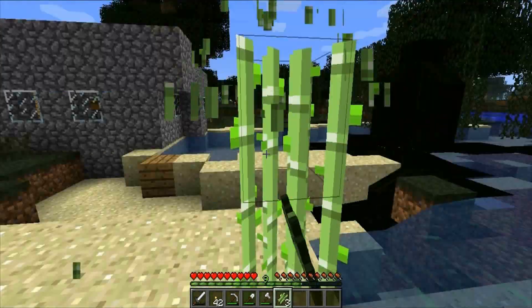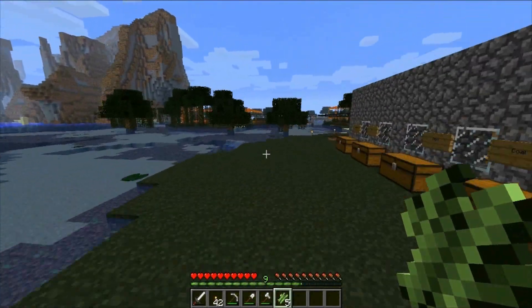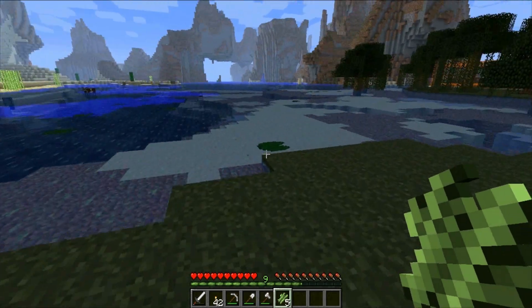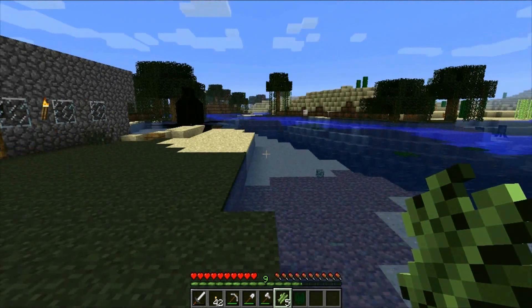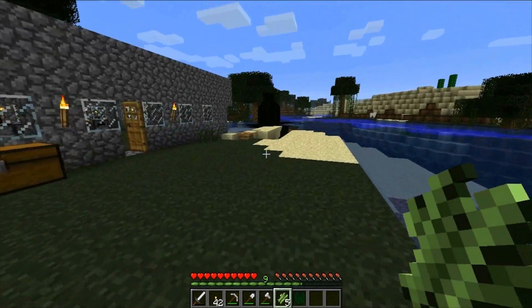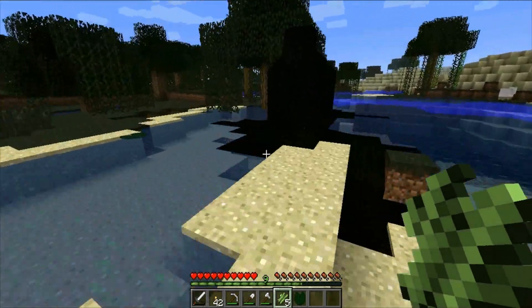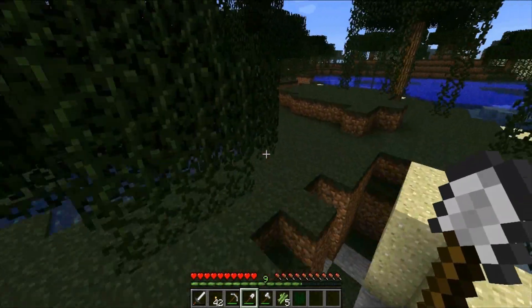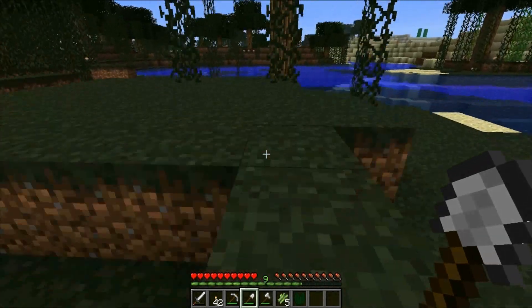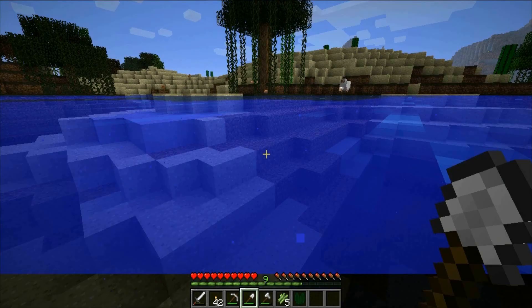Let's actually get some of this sugar cane. Why not? Let's get some of this sugar cane. I'm thinking about making an automatic wheat farm. I don't know — should I make an automatic wheat farm? Maybe — I'm gonna make a sugar cane farm first. That's what I'm gonna do first, is make a sugar cane farm, to make sugar. And I believe you can make paper out of sugar.